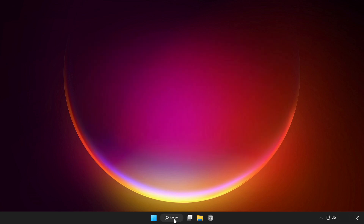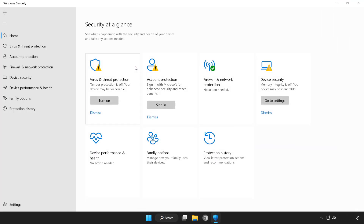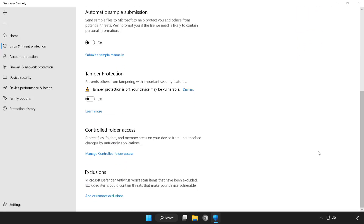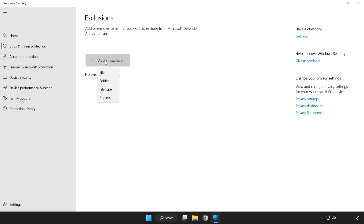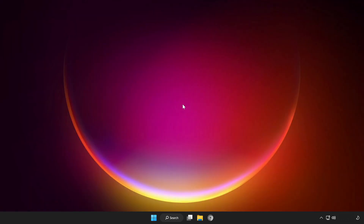After it completes, close the window. Click the search bar and type Security. Open Windows Security. Click Virus and Threat Protection. Scroll down and click Manage Settings. Scroll down and click Add or Remove Exclusions. Add an exclusion — try File or Folder. Find your not-working application, select it, and click Open. Close the window and restart your PC.